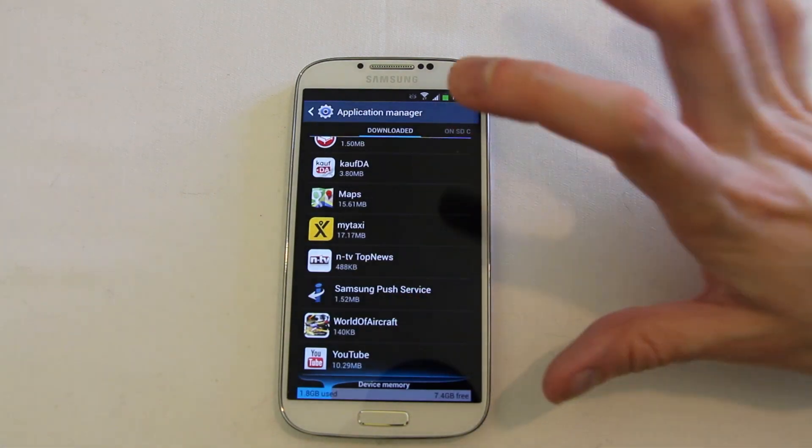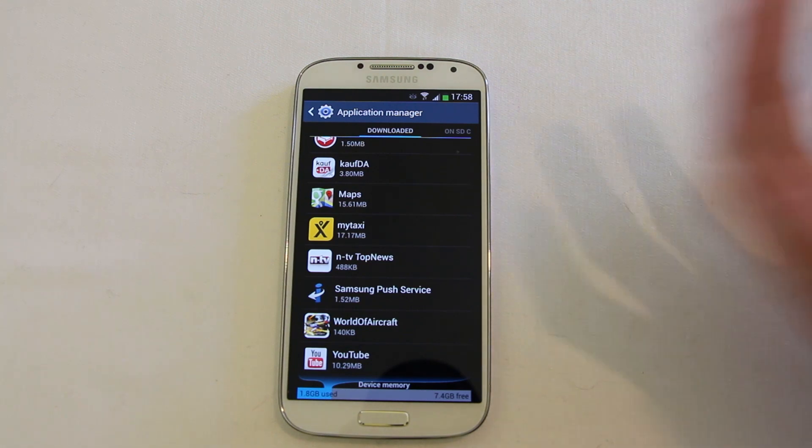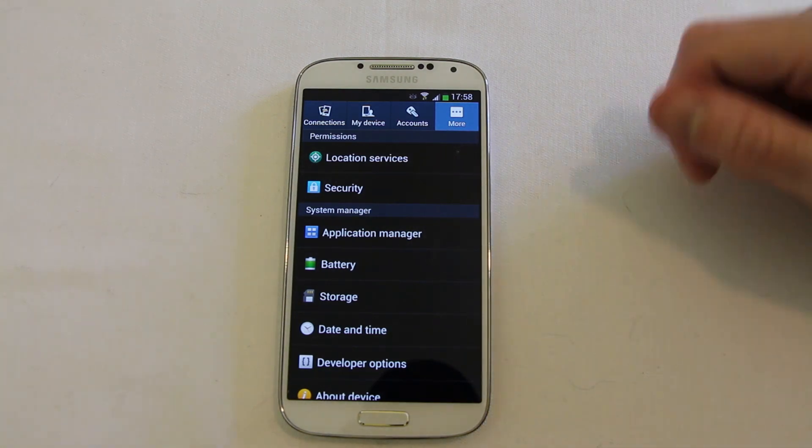Specifically it tends to be the smaller apps that will move all of their data, but if it's got a separate large download — things like Grand Theft Auto — you're not going to find the game data actually carried across. Check out a video I've made for Folder Mount if you want to be able to move all of your data across onto your SD.